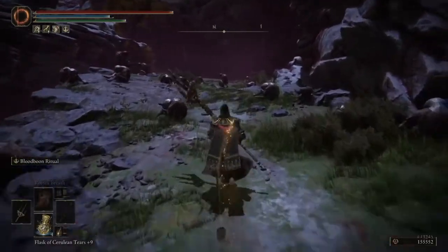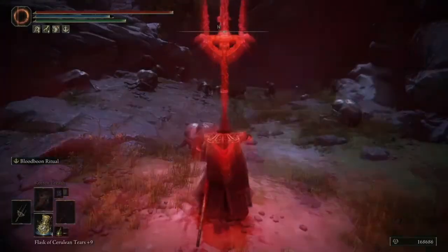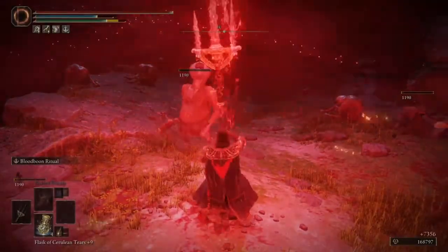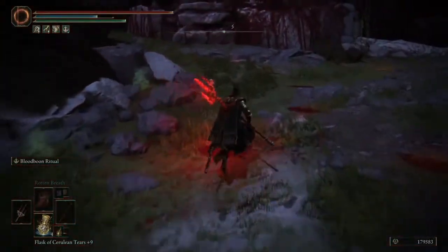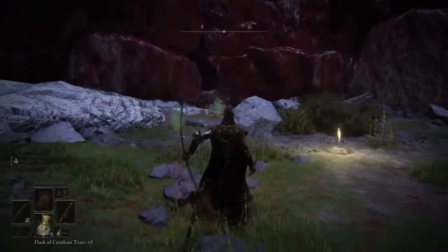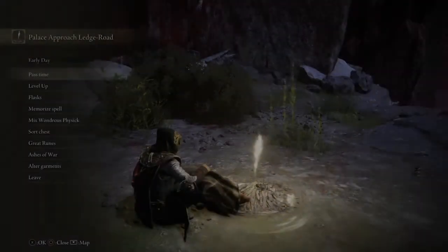And it comes standing right about right here. We activate that guy a couple times and boom, there you go. I just rinse and repeat. So hopefully that helps if you've got Mohg's Spear — nice easy method there to grab some quick runes.